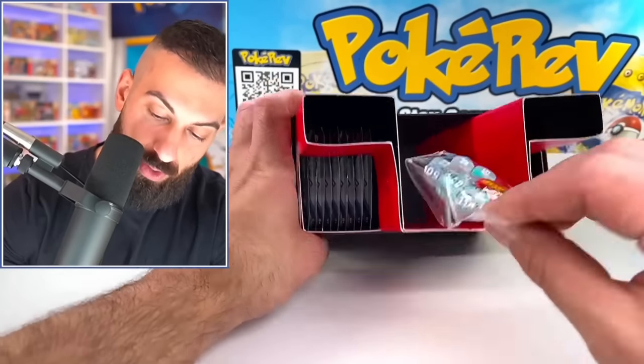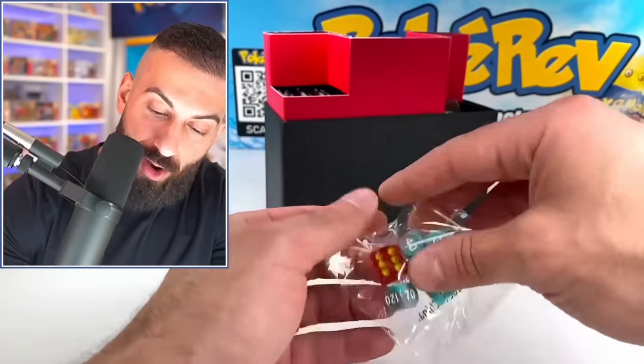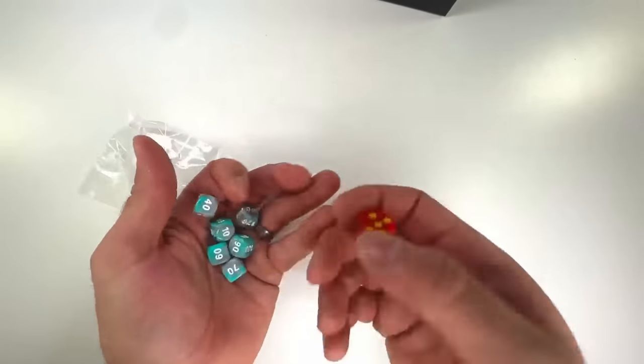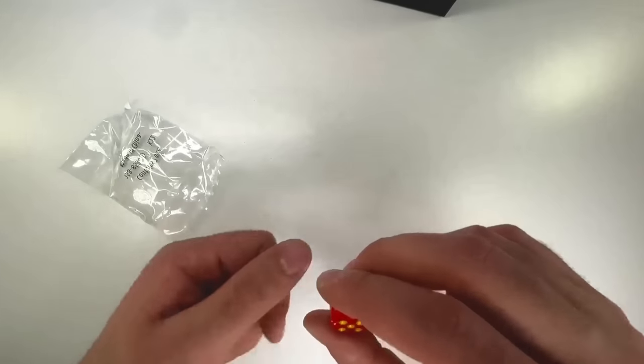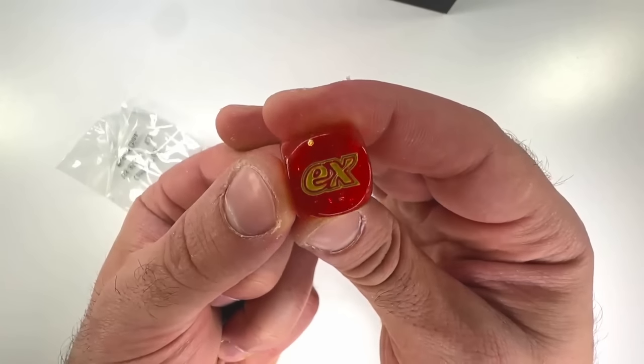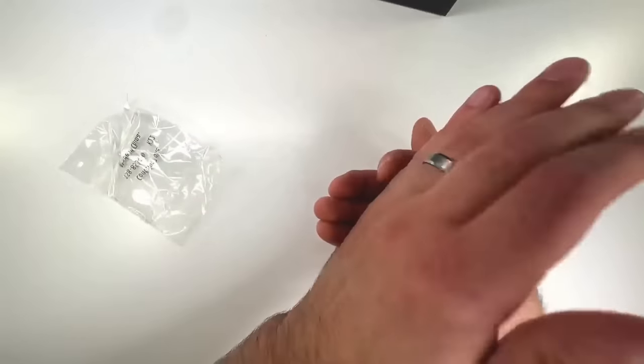Then you also have the dice. They got the EX one, and it's red. Let's check them out - let's see what I roll. Five, not bad. So this is red, and it has EX on there as well, which is pretty sick. It's kind of jelly, kind of clear a little bit, which is pretty nice.